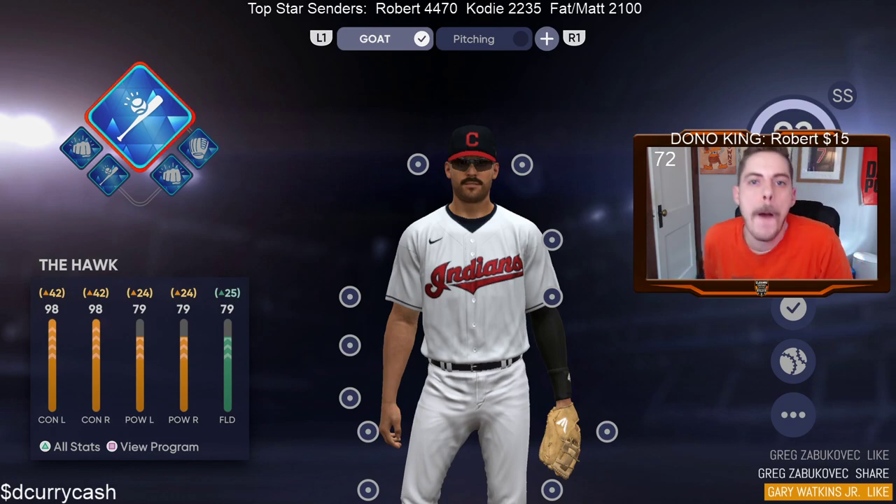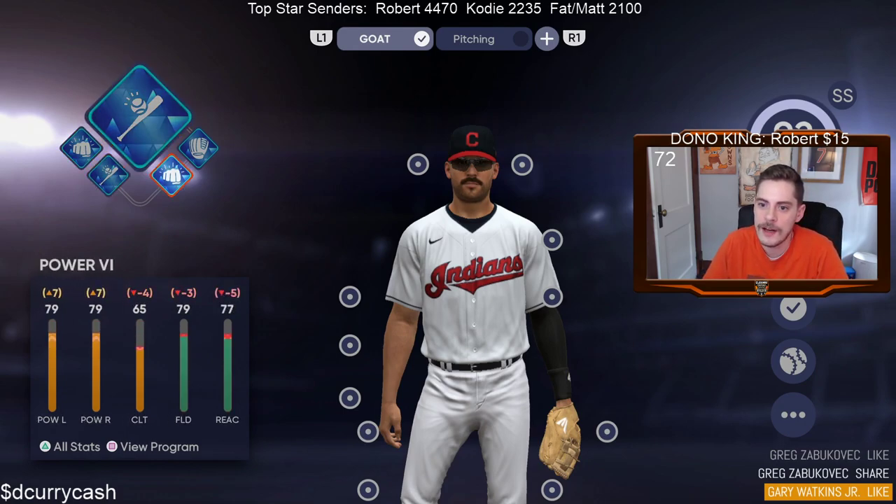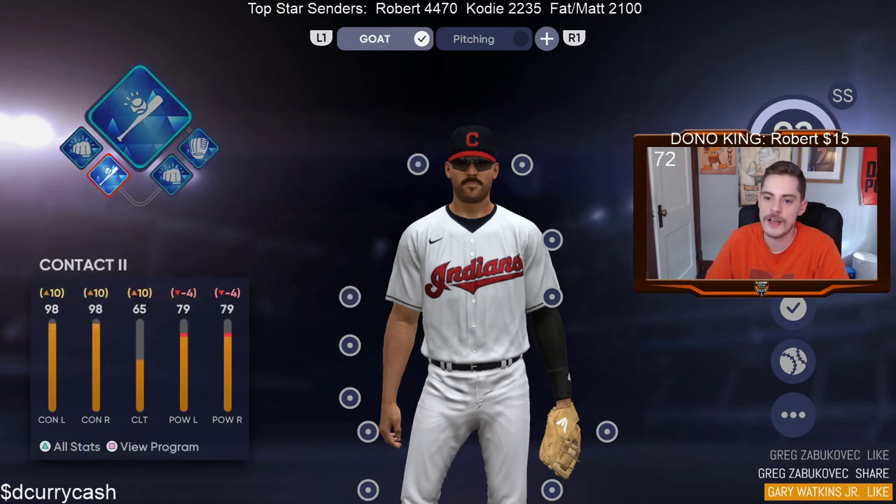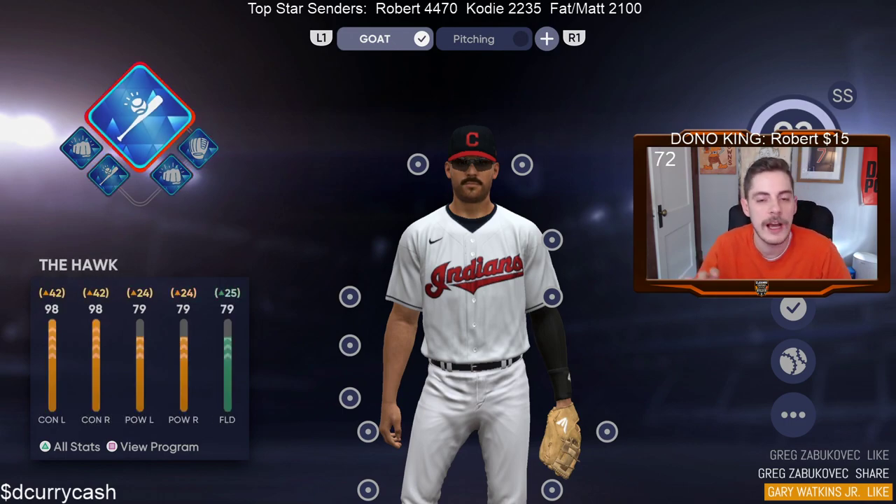So as you can see here, this is my CAP, Big Daddy Buckeye. He is diamond everything. I'm going to show you what that looks like here in a second. He is diamond everything. Now before I get into this, one thing I will say is we are not fully attributed all the way up, and I'll show you guys what that means here in a second. But essentially the reason I'm starting off with this right here is because this is a hundred percent the most important thing for your CAP.